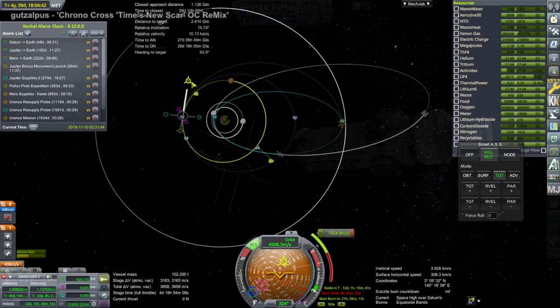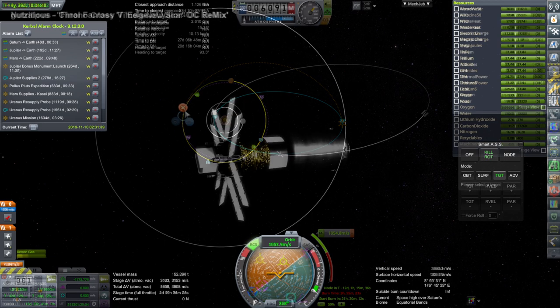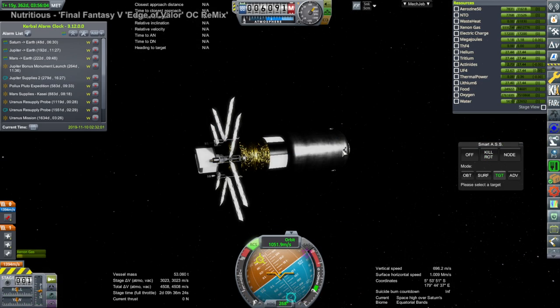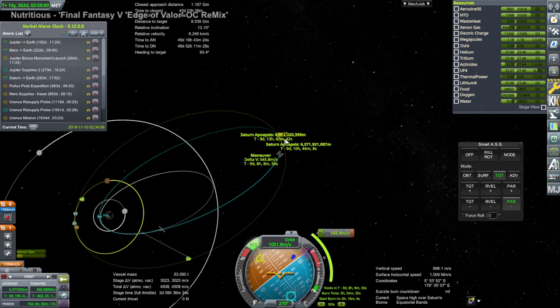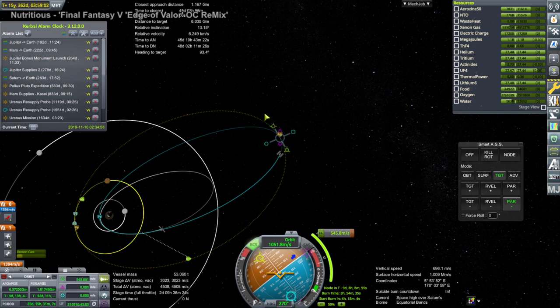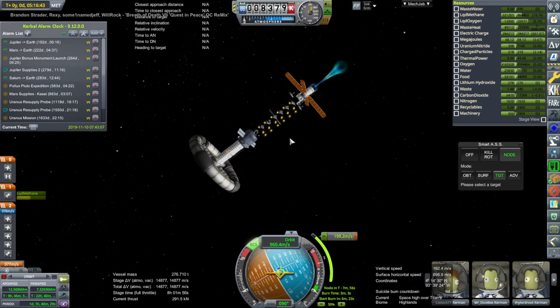I decided it would be good for them to have extra supplies. I found some at the Titan station and tried to figure out how to rendezvous them. There was also the option of a supply vessel, but both would have a lot of trouble trying to get into orbit around Titan to meet up — with ion engines they might not have the delta-v.